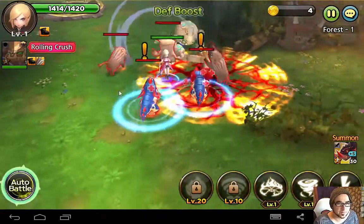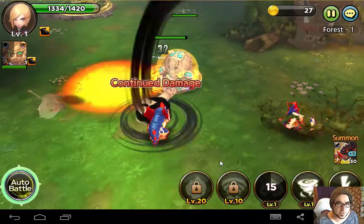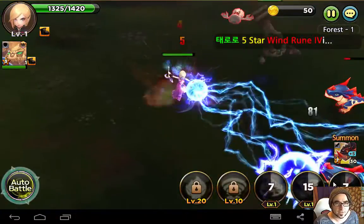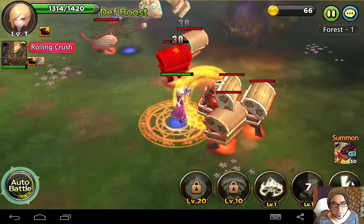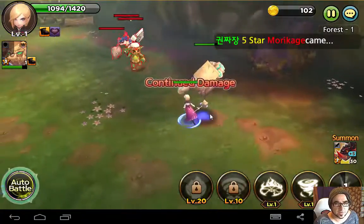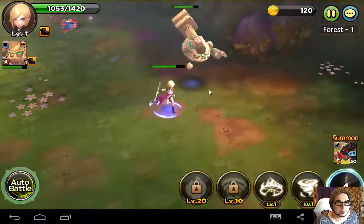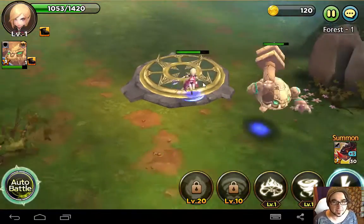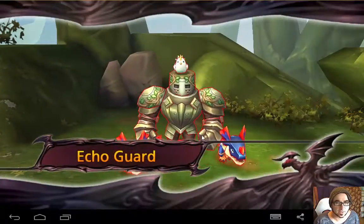Now I'm liking the graphics and art style with this game. I'm used to not fighting myself, but I'm finding that a few of these mobile games have similar things where you only need to do certain stuff and a lot of it's done for you. I guess not having a controller does make it a bit more easy to play. Now this treasure chest is about to be opened. Pretty cool pet to have - a bit of a hammer. And the music is quite battle-tense, gets you in the mood for battling. Echo guard - on to the boss. And he's got some bats too.